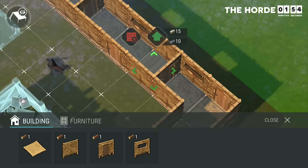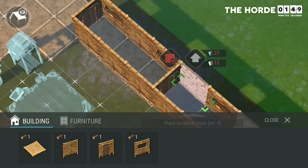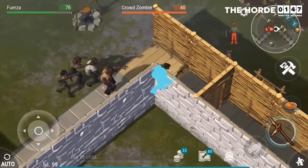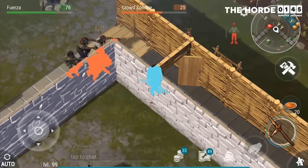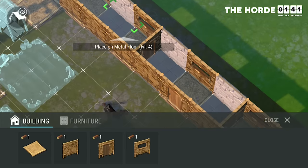Second, when you upgrade your outer walls to stone, don't upgrade them right next to each other, but rather upgrade every other one. The reason for doing this is because zombies die instantly when they come in contact with a stone wall, which can sometimes include the walls right next to it. So spreading them out kills more zombies and therefore saves more walls.